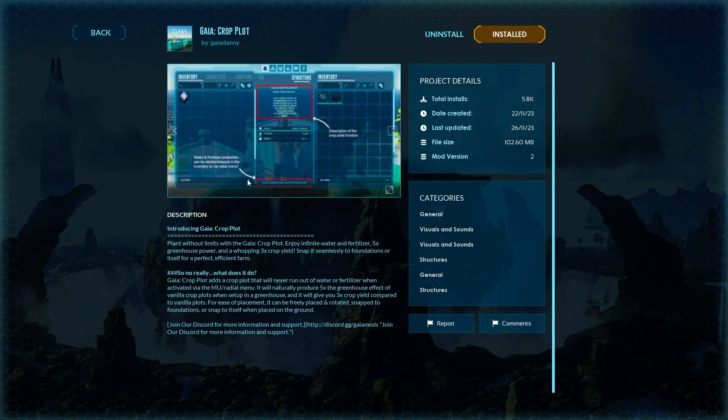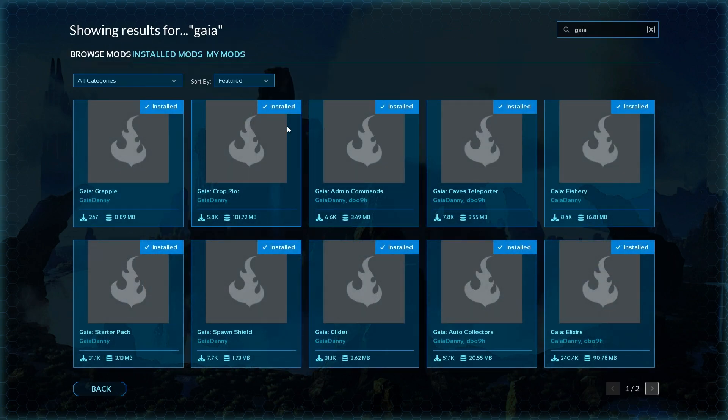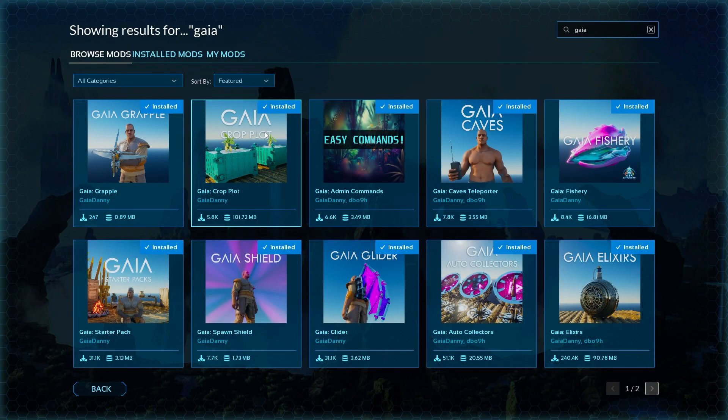The Gaia crop plot is also really nice. Basically you can have infinite water and fertilizer, it allows you to have greenhouse ability, and it's just a nice thing especially for solo players that need those boosts.